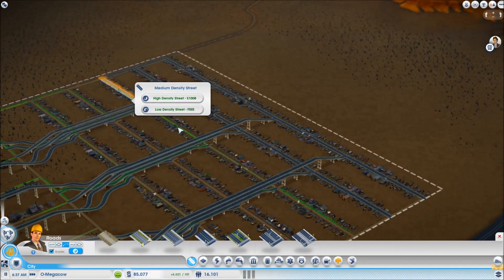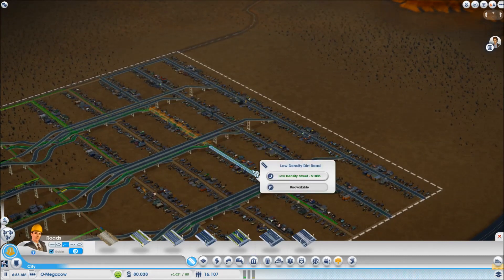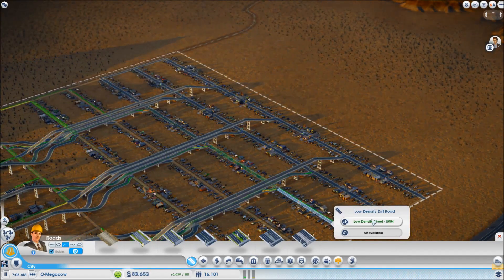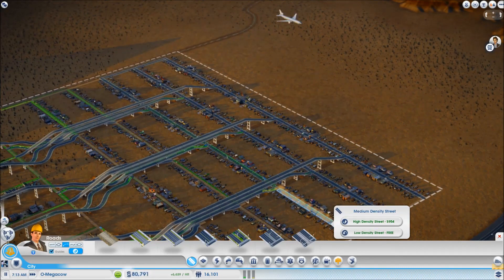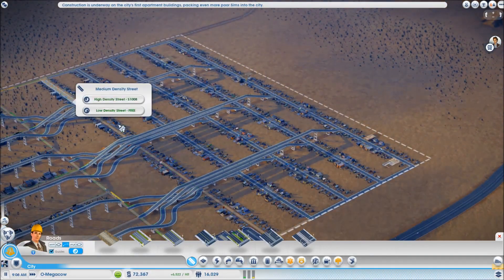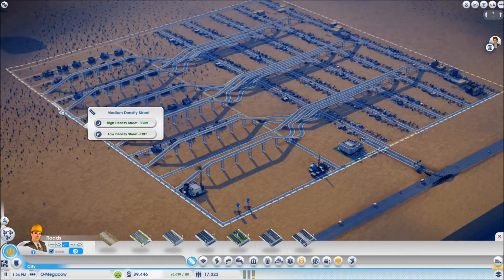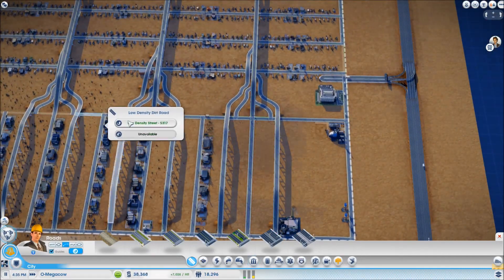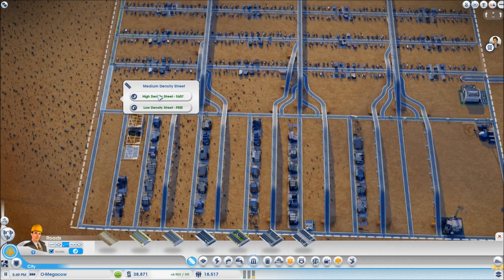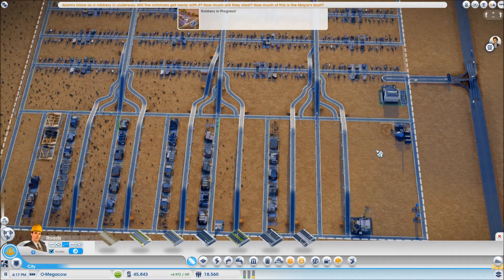Medium density makes more money than high density. And I will actually prove that to you — I'm going to prove everything that I show you. Okay, well that's that job done. Thank goodness. I do hate upgrading roads, I really do. I wish there was an easier way — like you could press a button and it just upgrades all your roads.